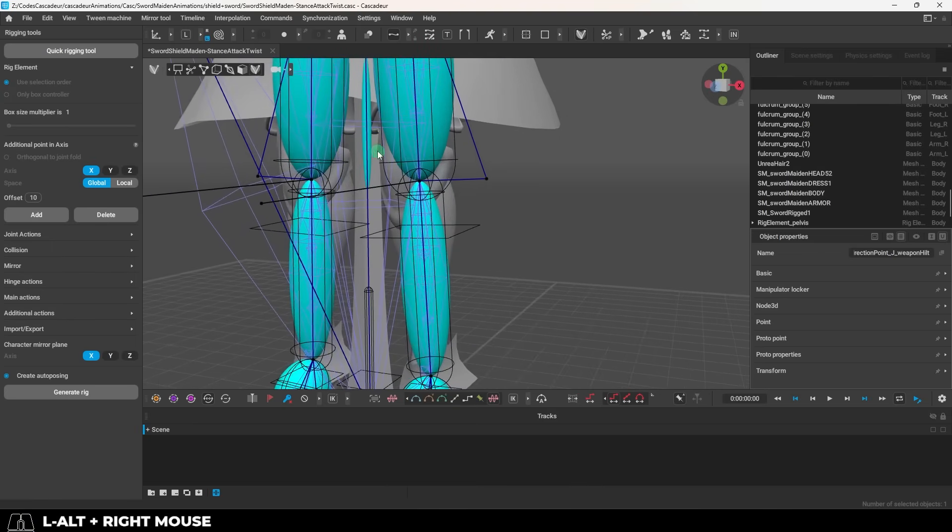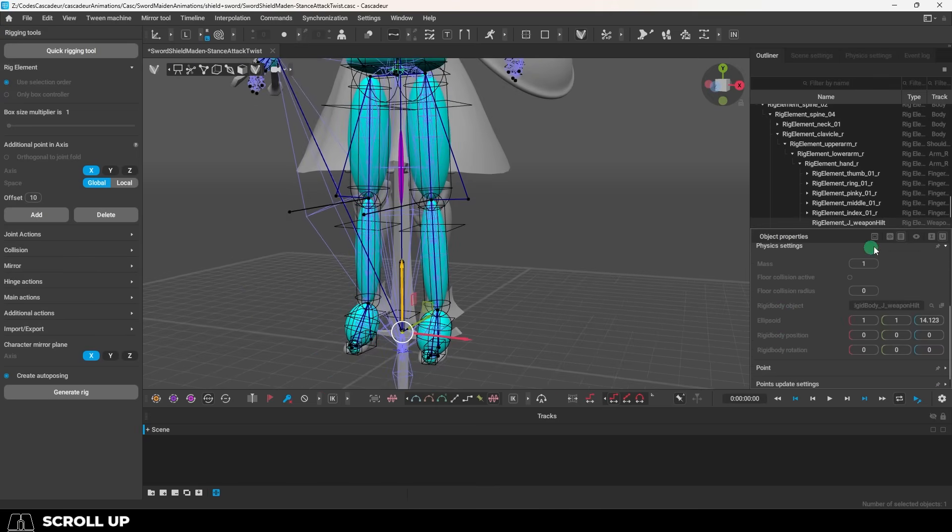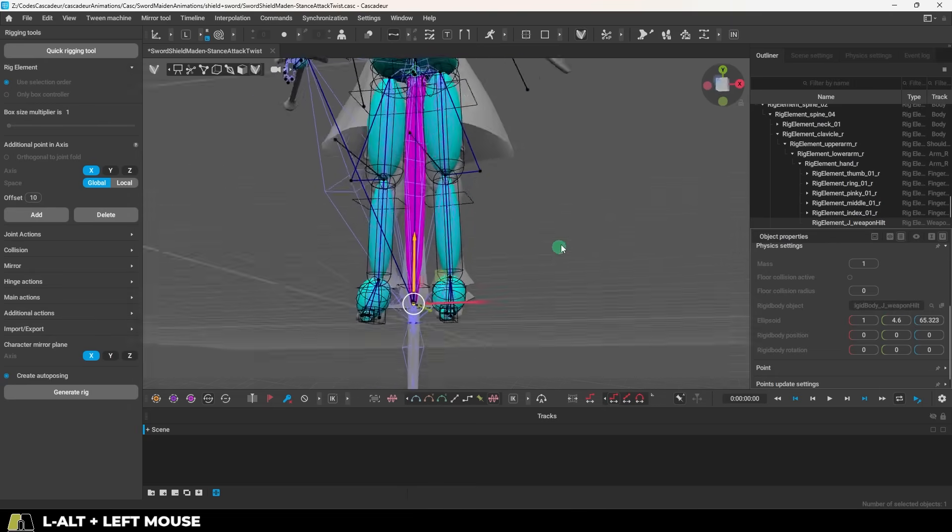Generally when you do this, you'll get a physics mass thing, which looks like a blue circle, and you should adjust it to vaguely represent where you think the mass of your weapon is supposed to be. I'm using this for the main mass of my weapon's blade, and under Physics Settings on the right we can adjust the size. Mass is set to 1, which means it weighs about 1 kilogram, which is probably fine.